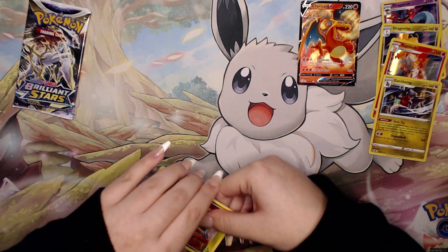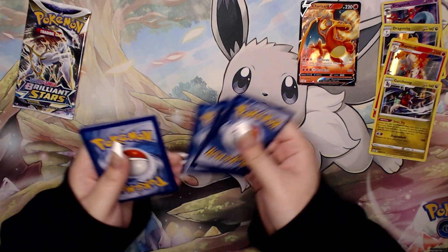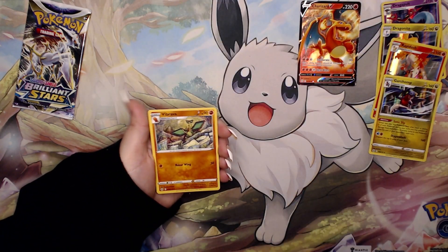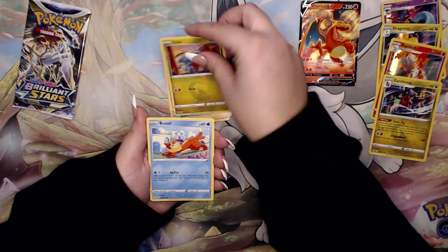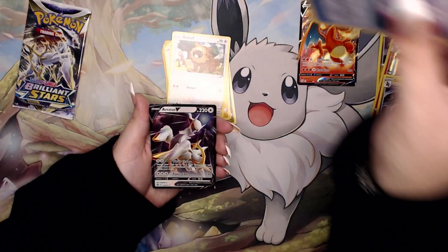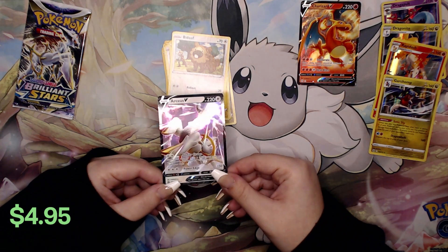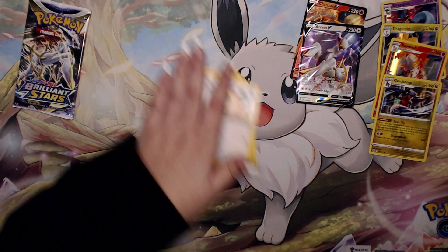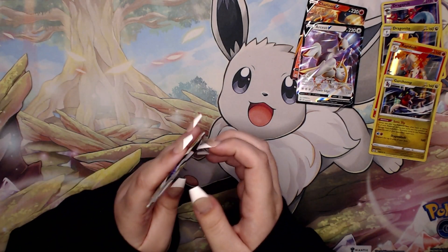Let's see what we can get out of here. We have Psychic, Vibrava — they're probably different print runs. Bidoof, Cleansing Gloves on the back, and we have an Arceus V. Probably the two best V cards in the set are Charizard and Arceus, so I will definitely take the Arceus as well. Maybe we're building up to something in this last pack — we shall see.